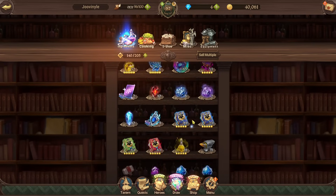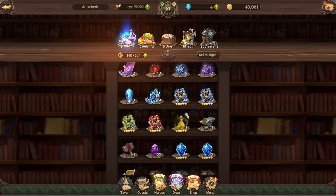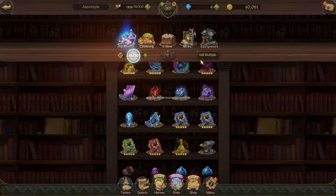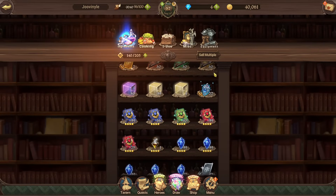For an early game account, stockpiling materials is the main goal. If you start to max out your storage, I'd recommend spending enough gems to get max storage — it's one gem per five storage slots, which I think is worth it in the long run. The bigger your inventory, the more materials you can stockpile for later use.